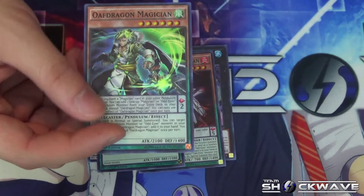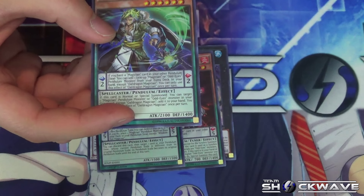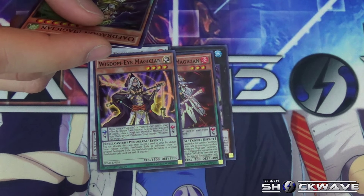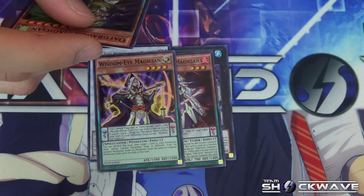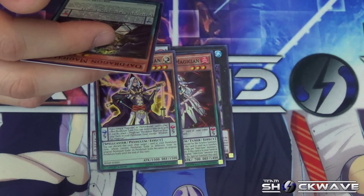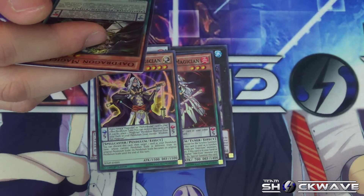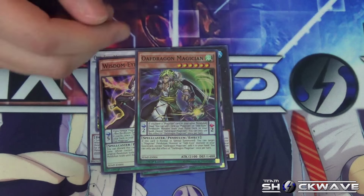Next is Oaf Dragon Magician — Level 6, Scale 2, 2100 ATK and 1400 DEF. Pendulum effect: if you have a Magician card in your other Pendulum Zone, you can add one face-up Magician or Odd-Eyes Pendulum monster from your Extra Deck to your hand, except Oaf Dragon Magician — once per turn. Monster effect: if this card is normal or special summoned, you can target one Magician Pendulum monster or Odd-Eyes monster in your graveyard and add it to your hand, except Oaf Dragon Magician — once per turn. I really like this card for recovering cards back to your hand.